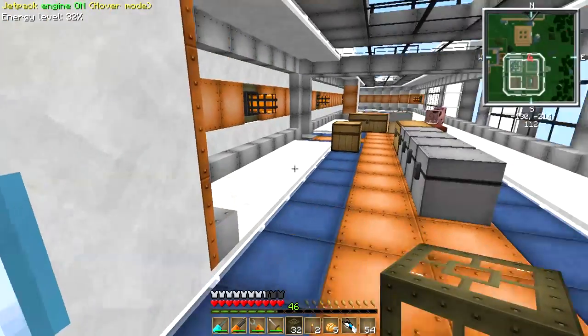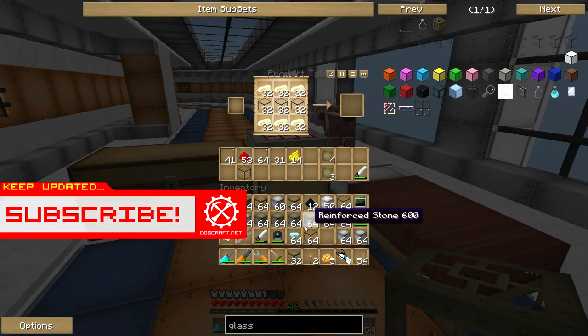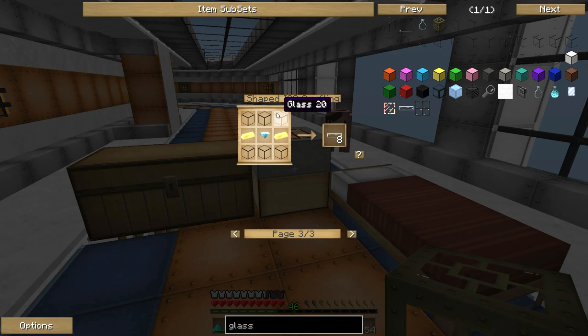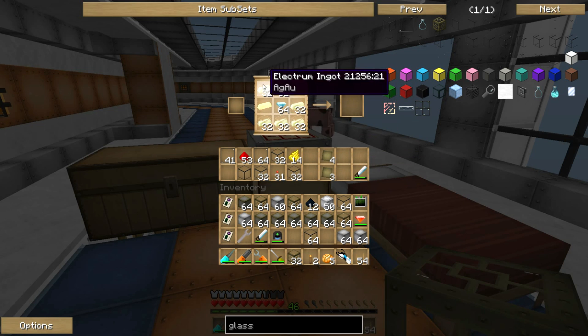I just remembered that we actually need diamonds to make glass fiber cables — my bad! Let's jump down to the Cyber Labs to pick up a stack of diamonds. Let's have a look at the recipe for glass fiber cable. It looks a little something like this: glass with some electrum ingots and diamonds in the middle. So let's make a bit of this — let's get the glass out, diamonds in, and the electrum ingots in there.